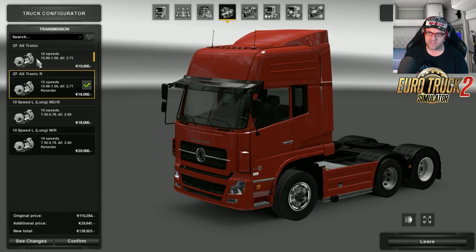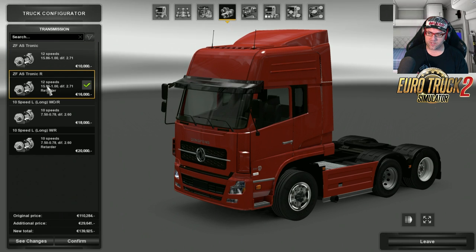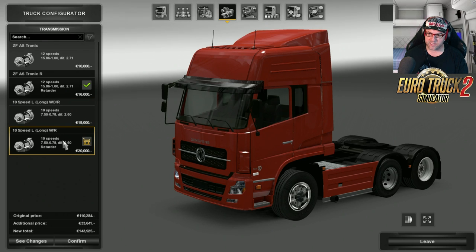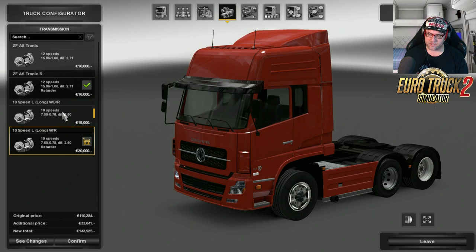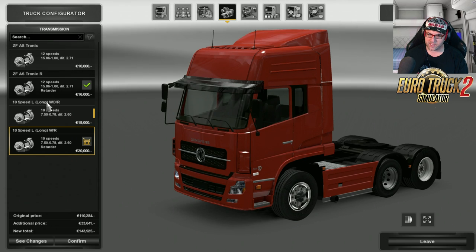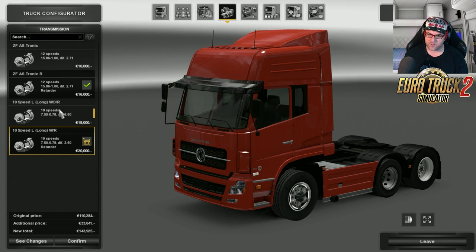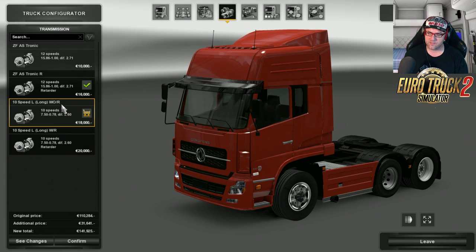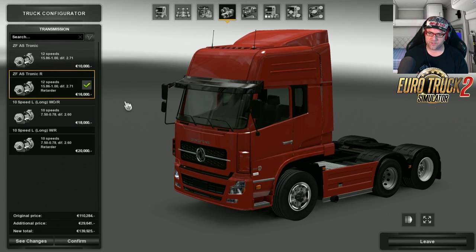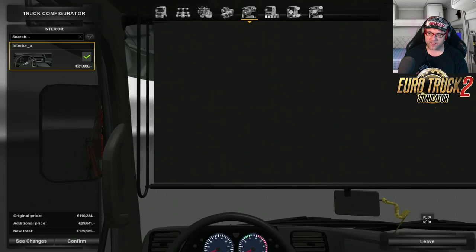Over to the transmission — you get the ZF AS Tronic, the Tronic with R, which has a retarder, and that's a 12-speed. There's also a 10-speed and a 10-speed with retarder. They both look pretty much the same. I'm going to choose the 12-speed.